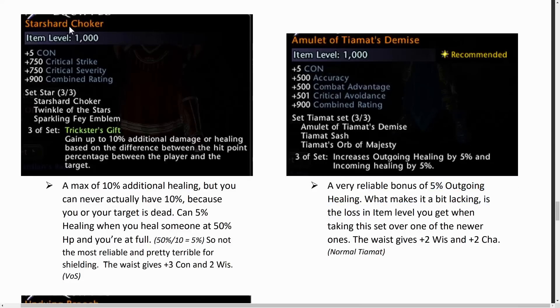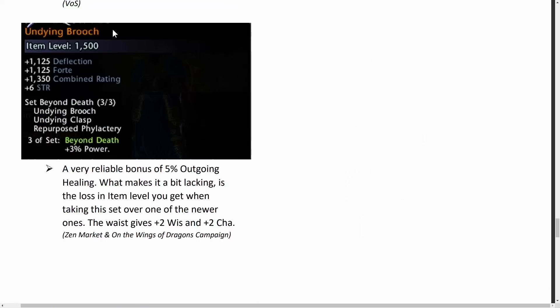Otherwise there's a set from Vault of Stars which has the Star Choker, the Twinkling Stars, and the Fae. It works a bit janky — it depends on your hit points and your target's hit points. If you're at full HP and your target is at 50% HP, you only gain a 5% boost. If your target is at less than 1% HP you'll just about gain a 10% boost to your healing to that target, and the more you heal them up the less benefit you gain to continual heals. In my opinion it's not really reliable and it's pretty terrible for shielding on a paladin. There's also the Undying Brooch from the Beyond Death set which gives 3% power — nice and reliable with a good item level. It traditionally comes from the Zen Market but you can get it for free from the On the Wings of Dragons campaign right now, though it is limited time.